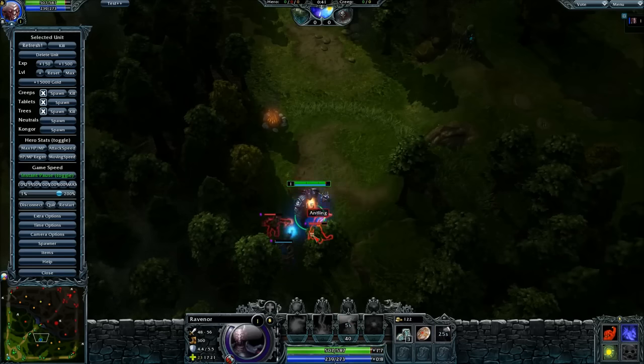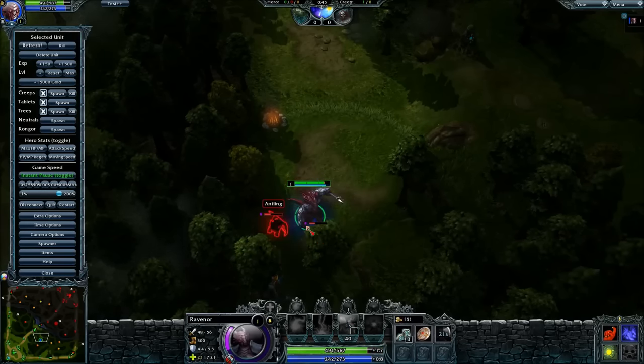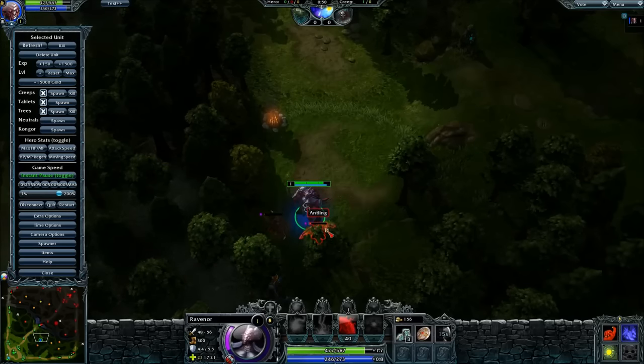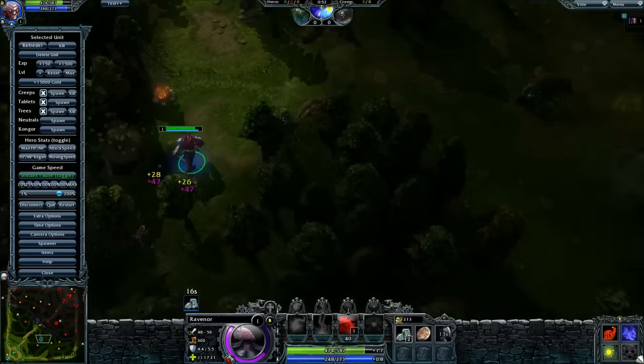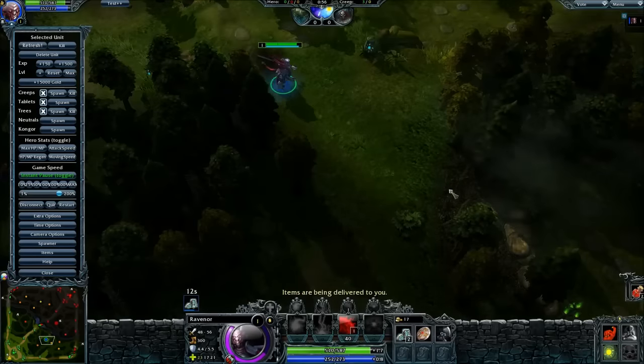As you can see, at every attack Ravnar deals magic damage to the creep and to 2 additional creeps next to it. So after we finish the easy camp, we want to head towards the medium camp.